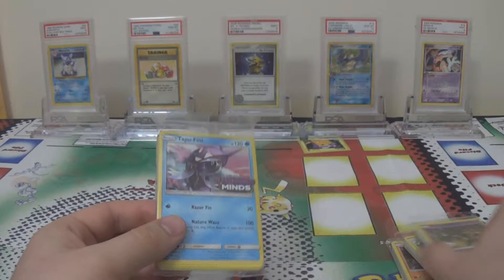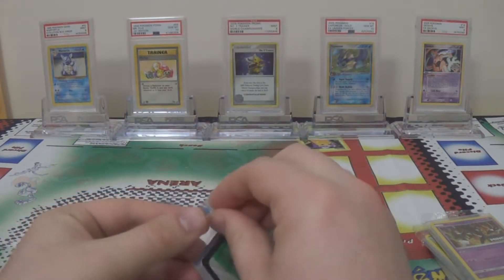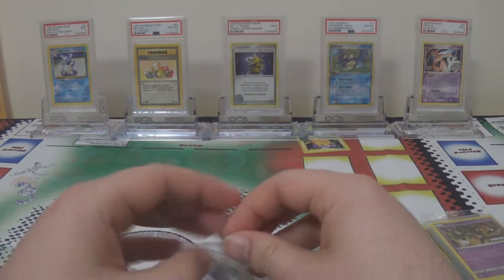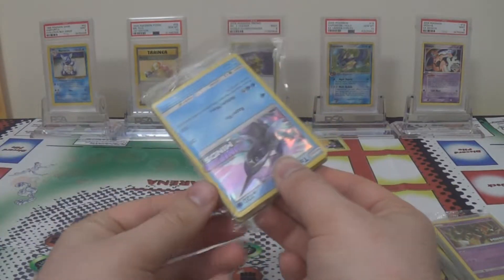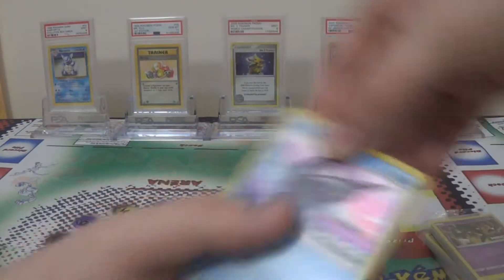We're going to go through them and I'll show you the promos. In addition to the promos, the build and battle kits will have some additional rares in there that are holofoils within the main set — meaning the only way to get them is from these kits, similar to when themed decks have non-holo versions of holos and holo versions of non-holos.